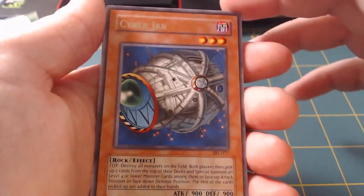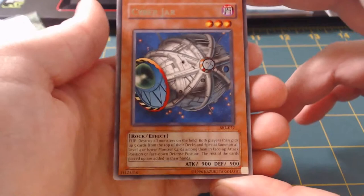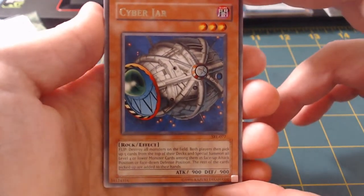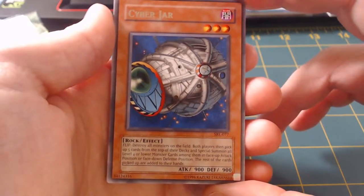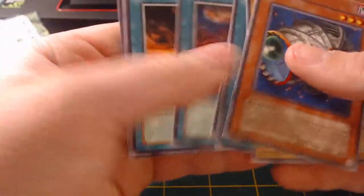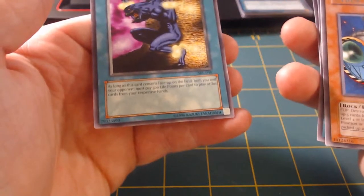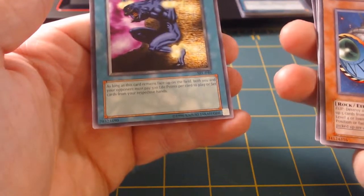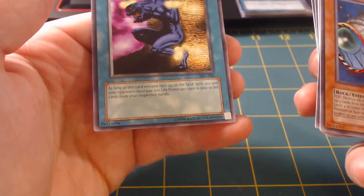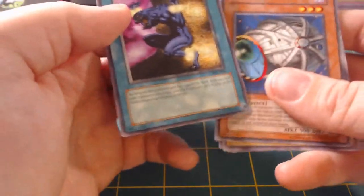I remember when Cyber Jar was a thing — back in the day we used to not play with the whole rulings, we just played the game for fun. My friend always had Cyber Jar in his deck and it was a fun time for him, not for me though. Chain Energy though — that is a sweet card, I'm not gonna lie. As long as that card is on the field, the opponent pays 500 life points per card. I can see some burn capabilities right there.